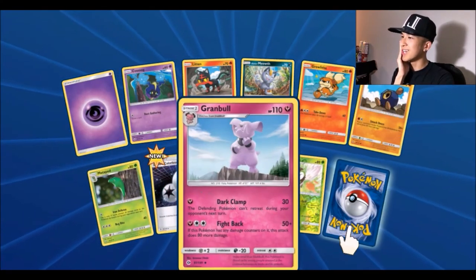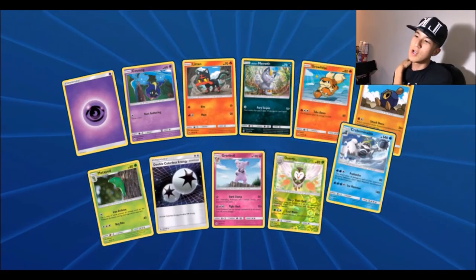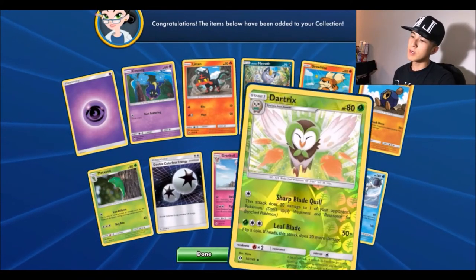Next pack: a Double Colorless Energy — the first one — a reverse Dark Patch, and for the rare a Crabominable — haven't gotten that in a while.